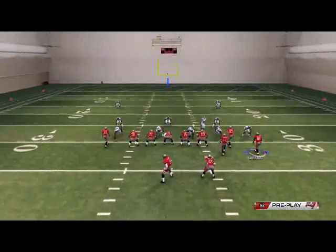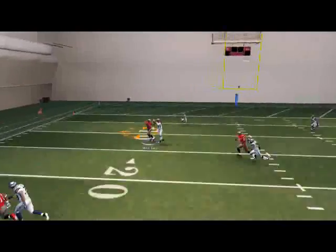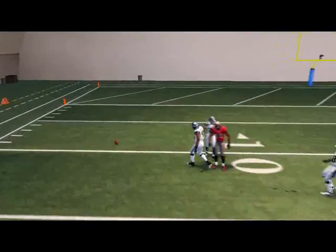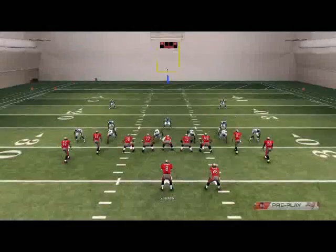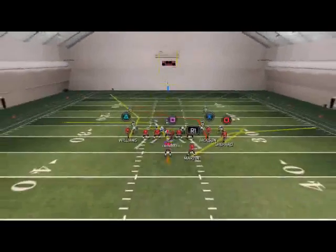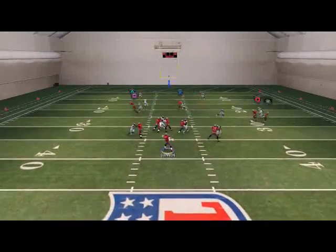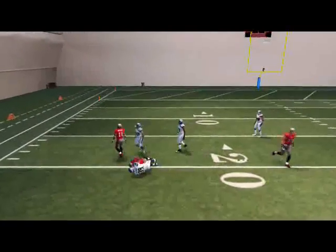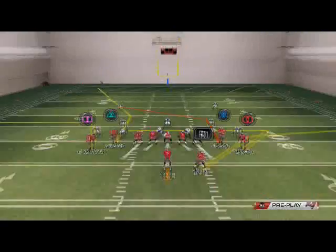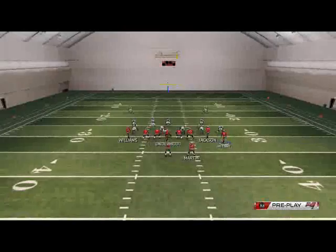Our third read is Mike Williams for a user catch deep downfield. You'll want to step up in the pocket and try to make a play to the outside. That route is mainly a zone-beating option, but if you want it to beat man, you can smart-route him to an in-route. He will beat man-to-man defense, but it hurts the spacing of the play, so we like to leave him on that deep corner.